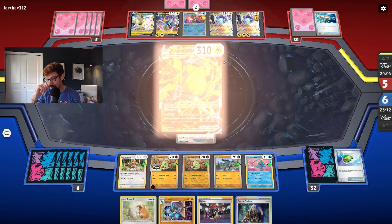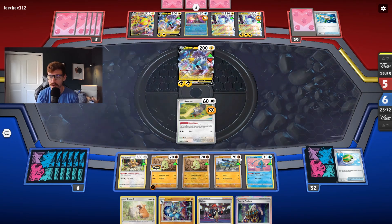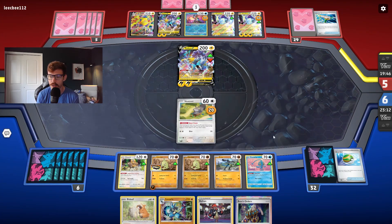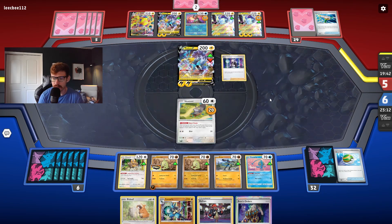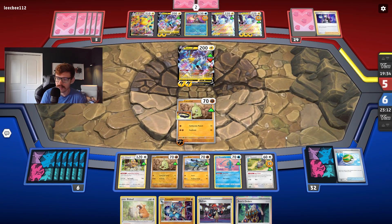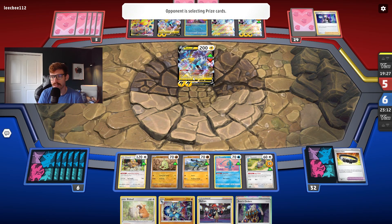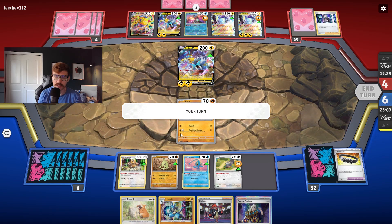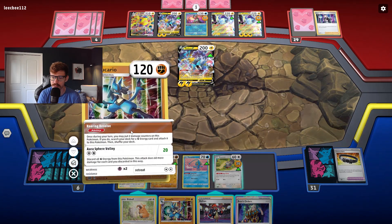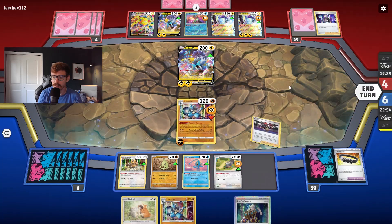130 times two — we will lose our Lucario, but that's not the end of the world. We're getting a bit low on energy. We have six plus a Luminous, so we just need to find it. Even if we need to hit for 120 this turn, that's fine. We could Boss up the Miraidon — hit it with Tyranitar assuming we find energy. With the Squawkabilly combo, it's kind of easy to hit that. I was talking about Pidgeot earlier, but this is still such a solid combo once you get it up and running — it's so much fun, like getting a free new hand every turn.